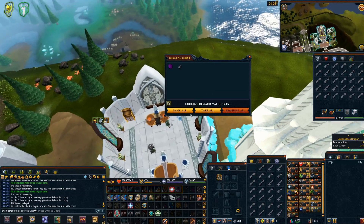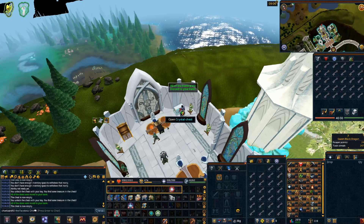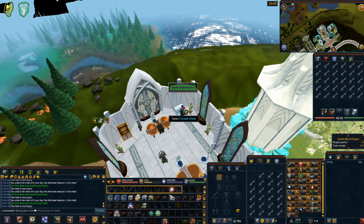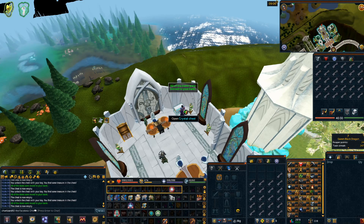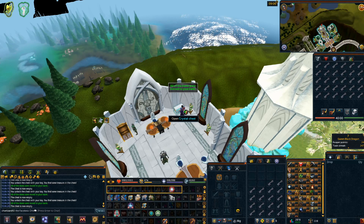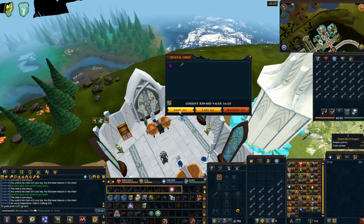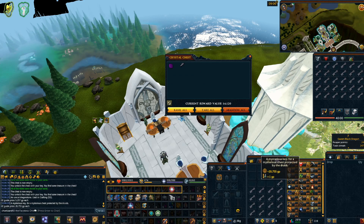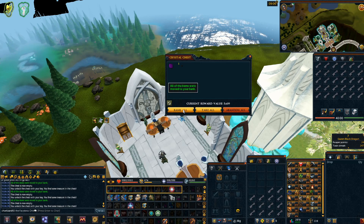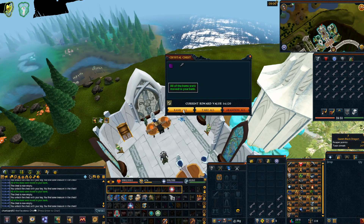At the moment we're reaching about the quarter mark, around 250 keys in. I've positioned the window over the chest so I can just click continuously. It's not the most entertaining thing in the world. I do have the Luck of the Dwarves on in case it makes a difference, but a lot of these values are terrible — a dragonstone is 5k, an uncut dragon is 5k, a loop half is 14k, and these keys are valued at 20k each. I may only do 500 if nothing good comes up.